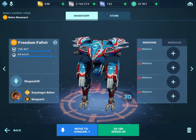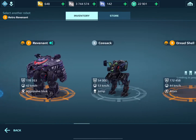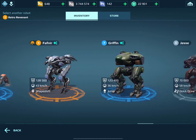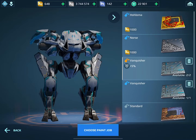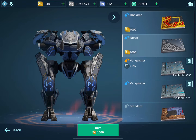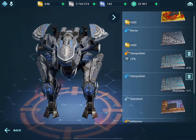We have the Freedom Fafnir right here, and we also have — if I scroll through here — the regular Fafnir right here. We actually do have a lot of camos for it — we got them in cases, super chests, and all that kind of stuff.